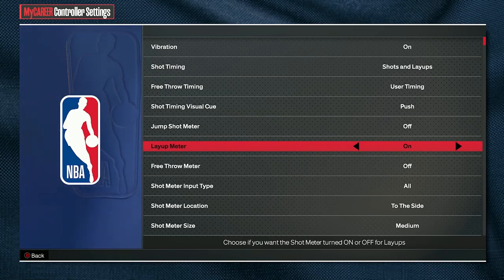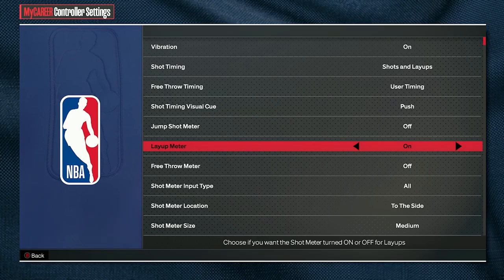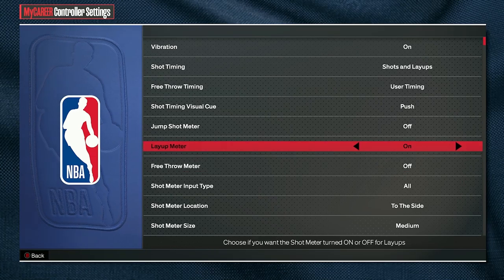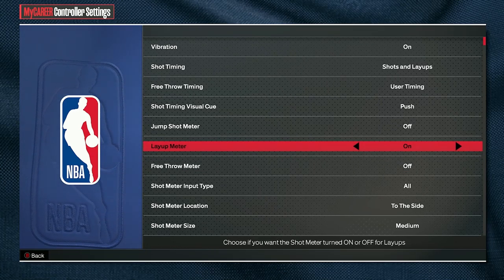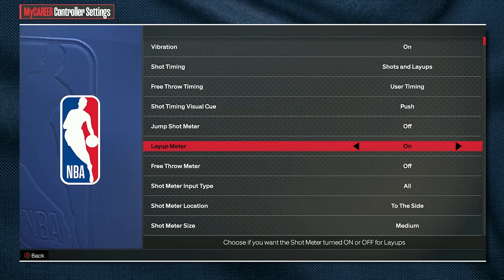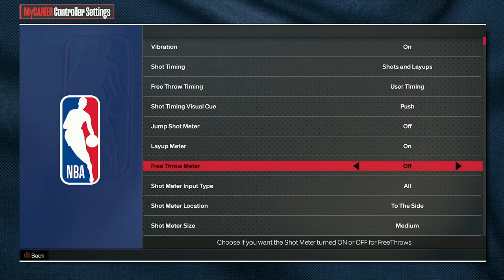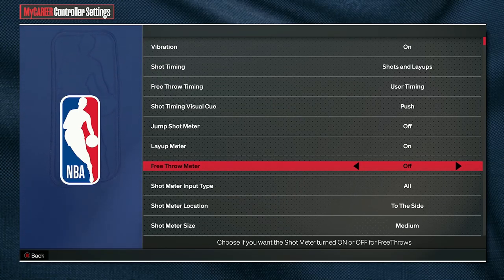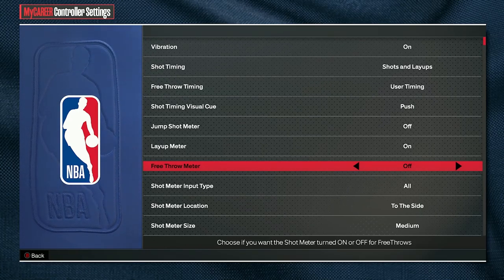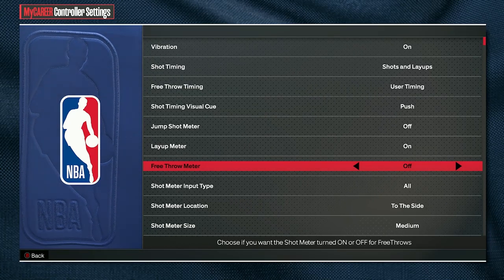Layup meter — now I turned shot meter off, but layup meter you want to keep on. This is how you get your layup timings. The green window for layups is massive, and if you can get good at timing them and doing acrobatic layups, you're going to be good. For free throw meter, I haven't even shot free throws this year, so I'm keeping it off. You probably still get the 20% boost on free throws, so just keep that off too.